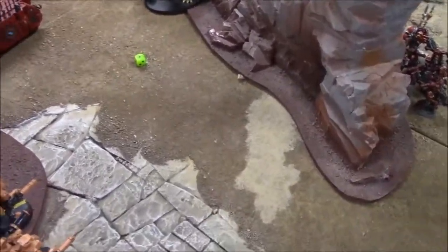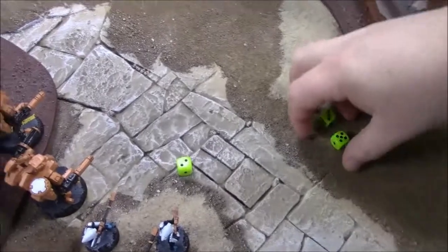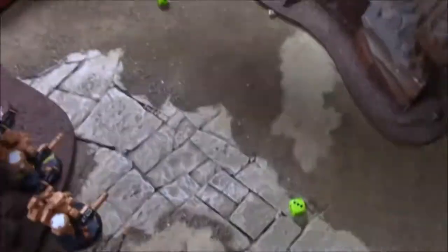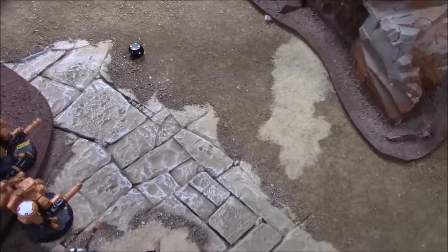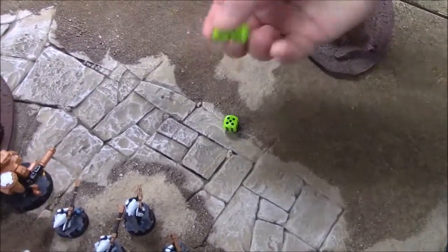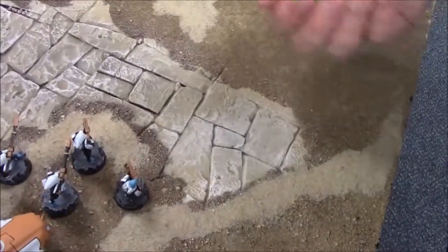Crisis suits fire three fusion blasters hitting on twos — all three hit. Fours to glance: one pen. D6 plus two effect — weapon destroyed result. Forge Fiend fails demon save — weapon destroyed, down to two cannons. Plasma rifles hit all three but strength six — glancing on sixes, nothing. Devilfish burst cannon fires four shots at a Chaos Corn Berserker — hits on fours.